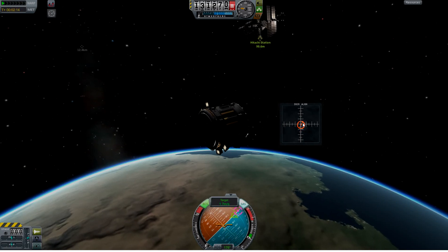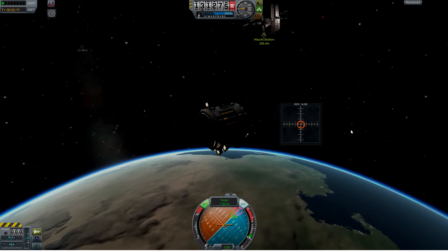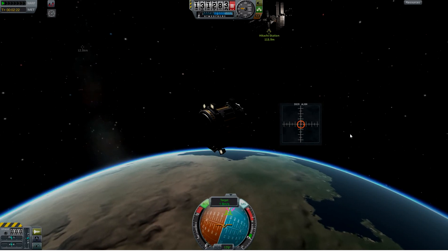And then you can see this vertical notch on the orange indicator — that's my roll axis alignment. I'll use Q and E to get that lined up too. It's not necessarily critical in this situation, but it's very essential for building a station.